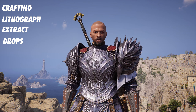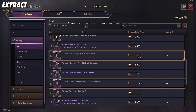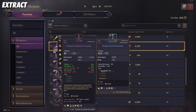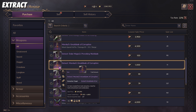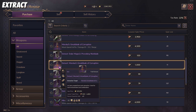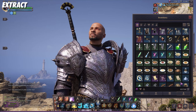lithograms, extract drops, and cooking. We're going to start off with extractions. As you notice in the store, an extraction is going to be extremely cheap — but if you buy this, this is not the weapon at all. This is specifically going to be the trait. Let's say for example you already have this sword, the Duke Magma's Provoking Warblade, and it's going to be too hard for you to farm this to get the trait three or four times to improve it. You can go here and buy the extract from it and then level it up.